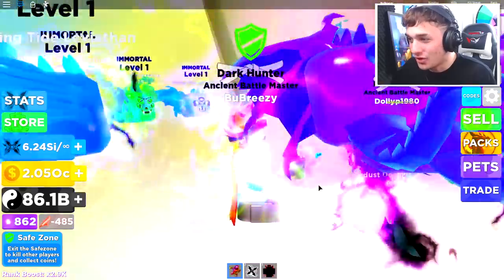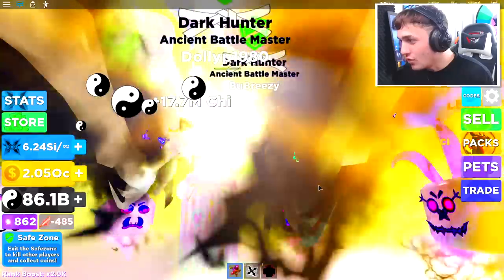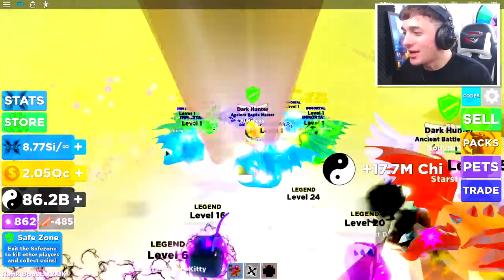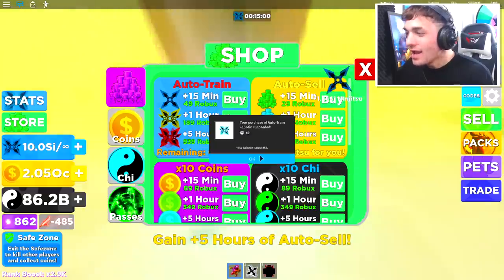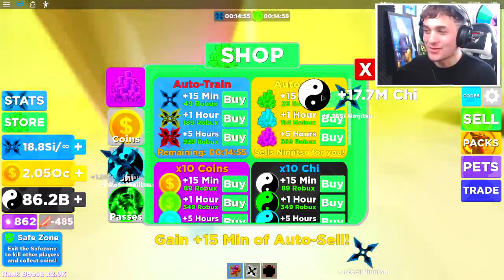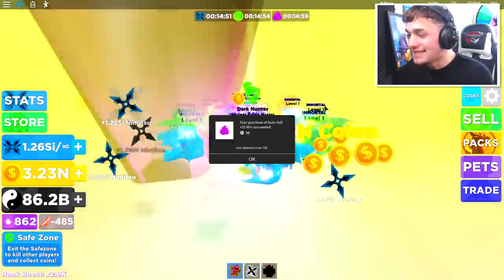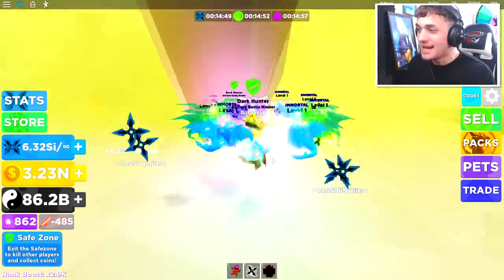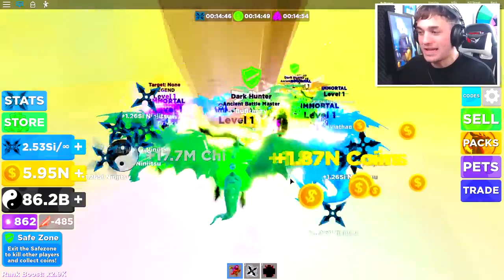I almost just missed Tornado Island. Also, who's here? Is this Dolly? Training in the middle here — she's not even moving. I need to come to the store right now and buy myself the auto-train, also the 10 times coins, and of course the auto-sell as well. I'm gonna be literally so powerful any second now. This is what I am currently working with, and this is not even with the best weapon in the game.